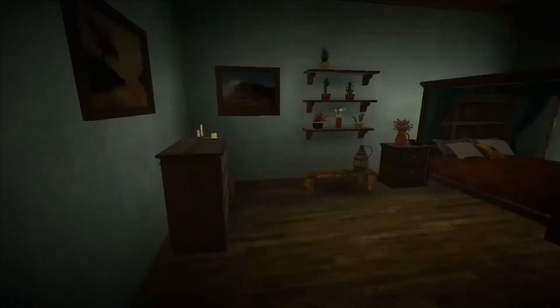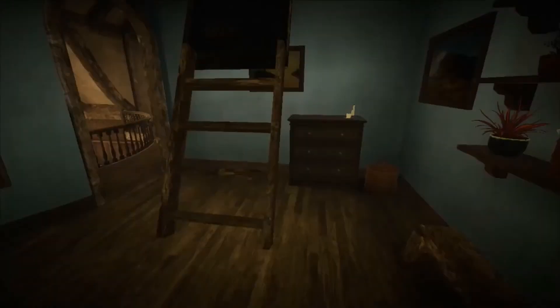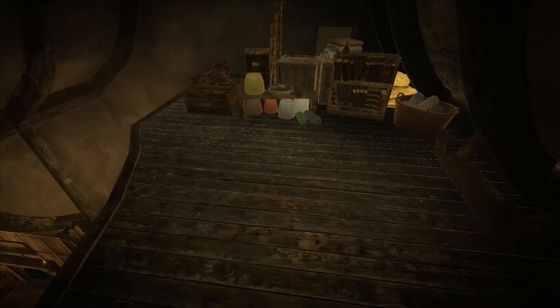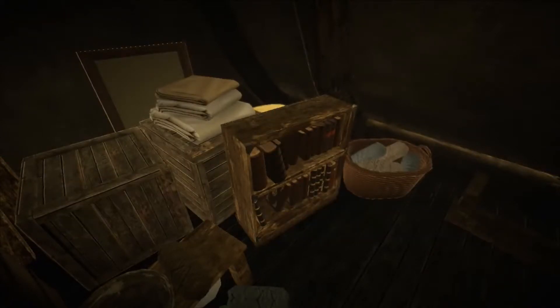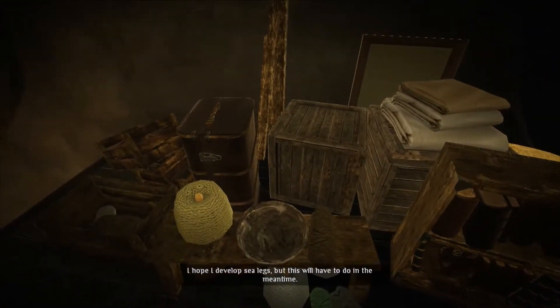Let's go in mother's bedroom and open that up. Oh my goodness, wow — I haven't seen one of these things since I was a kid! That creeped me out. One of my old attics when I was a kid was inside one of these. A mixture of ginger and peppermint — works well enough. I hope I develop sea legs, but this will have to do in the meantime.